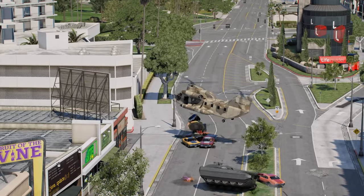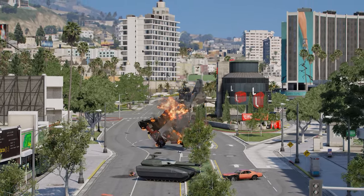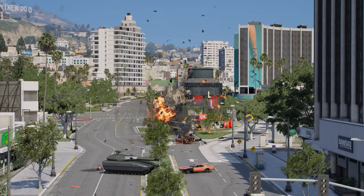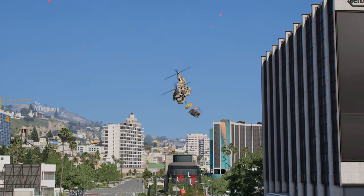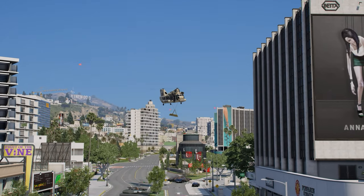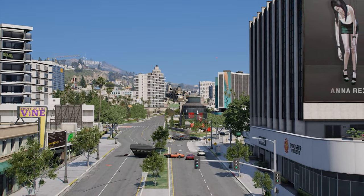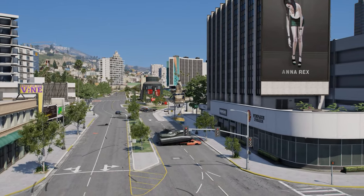If Rockstar does decide to release this, these bugs will definitely need to be fixed. Look at what just happened — everything just got blown up completely, and then you can see I actually picked up the car when I wanted to. So they definitely need to add an on/off switch, and once you have a vehicle hooked onto the magnet, the magnetic field would have to be reduced a lot or something like that, because this would be way too much.